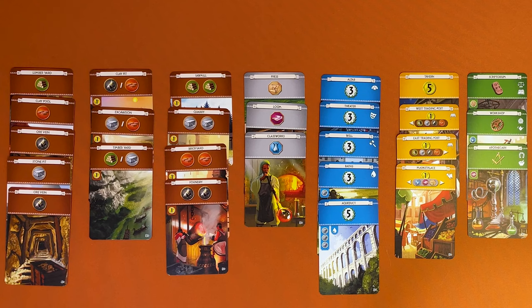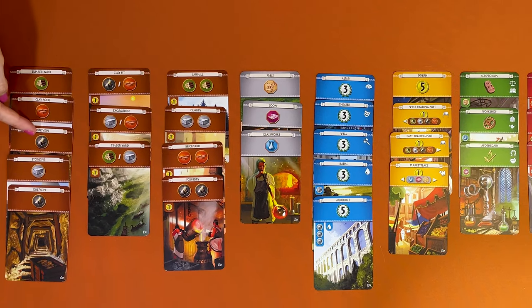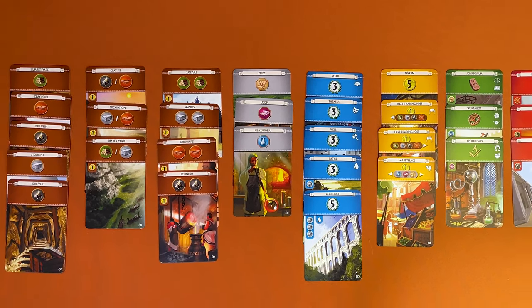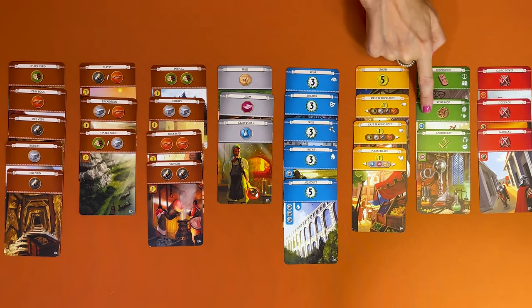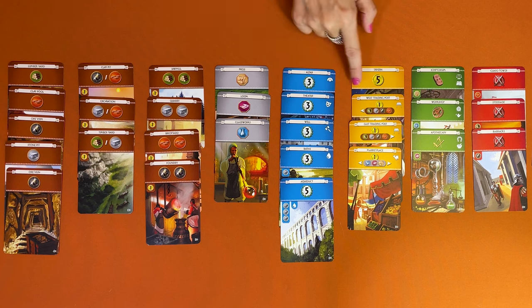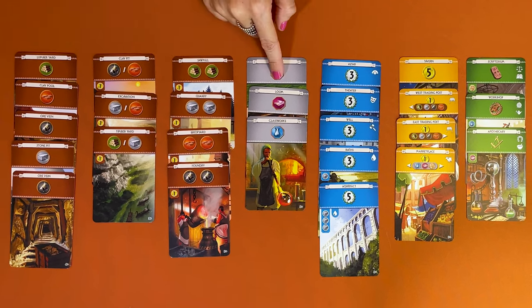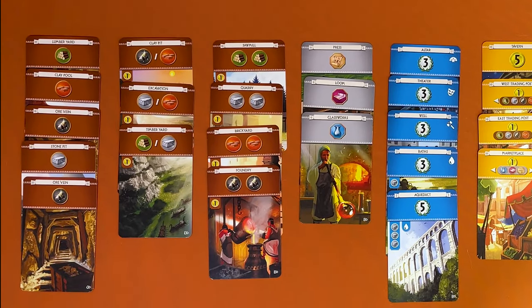There are seven types of cards in Seven Wonders and they all have pretty much the same design. On the top is the name of the building — it's important because you cannot have the same building twice in your city. The colour of the card indicates what type of card it is. Brown and grey are resources; blue, yellow, green and red cards are structures. On the top of each card you can see what the card does. Brown cards have raw materials like wood, clay, ores or stone.